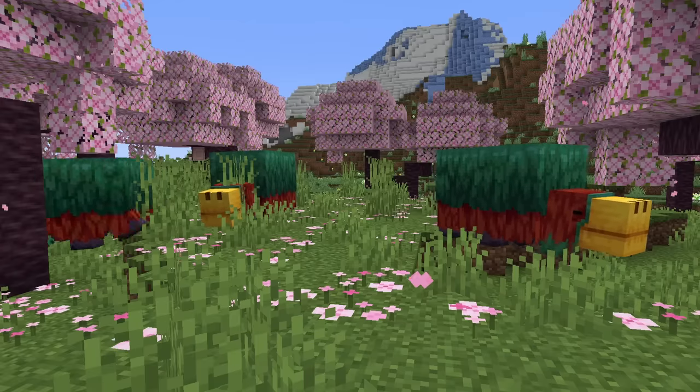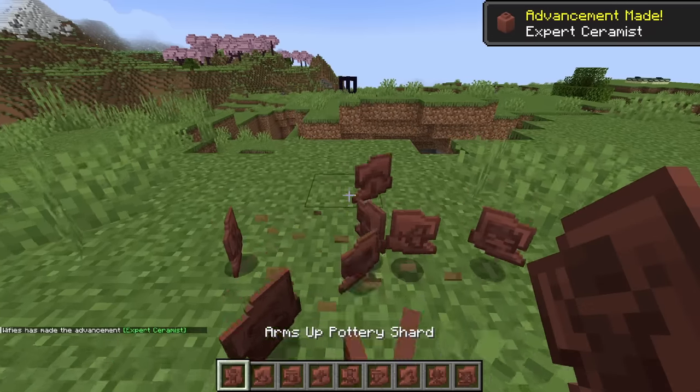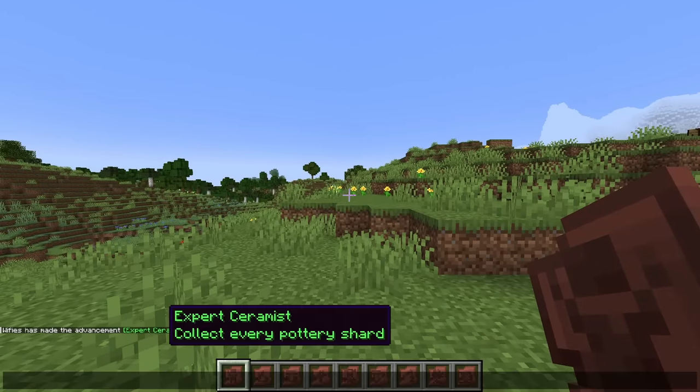Number 15: there are also a couple of new advancements in this update. Collecting every single pottery shard in your inventory at once grants you the advancement "Expert Ceramist," a cool addition to the archaeology feature.